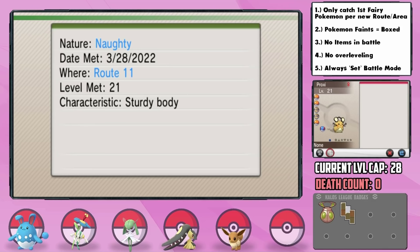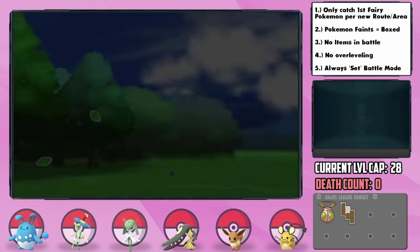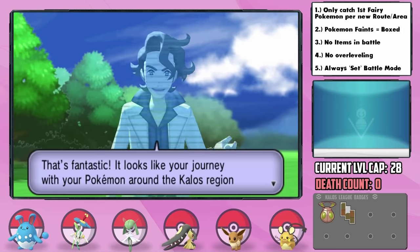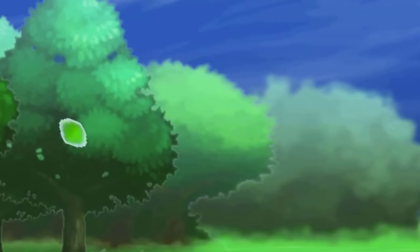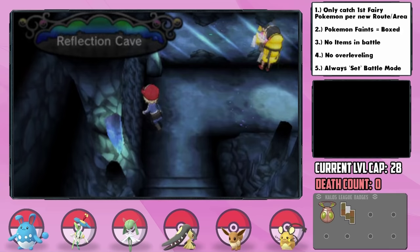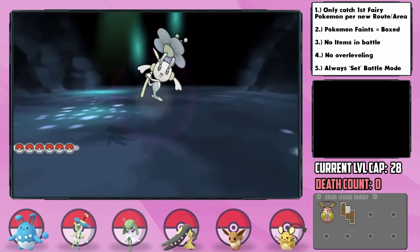Sycamore ends up telling us that there's a Mega Evolution Guru we should go to talk to — and wait, this whole game you've been telling us to go on an adventure to find out more about Mega Evolution, and now you tell us there's a resident expert on it? Up next is Reflection Cave, which has a couple of Fairy-type options — Mr. Mime and Carbink — and we end up finding a Carbink, officially cutting off Mr. Mime as an encounter possibility.